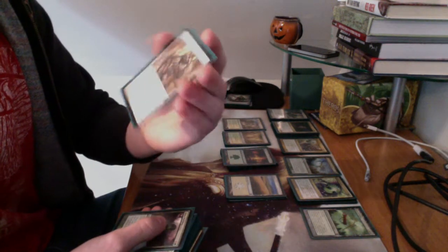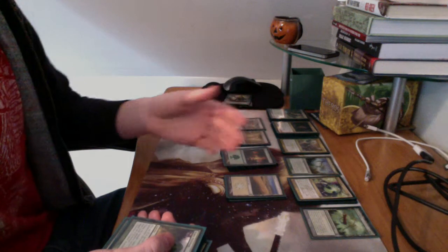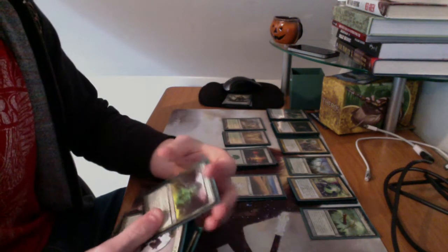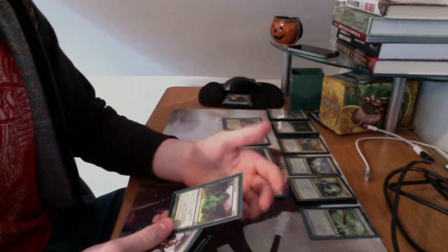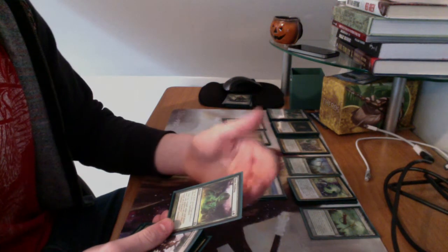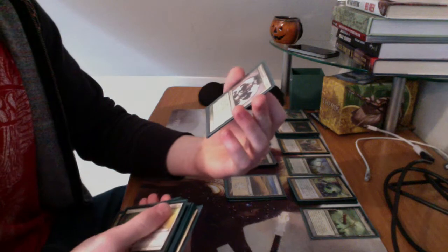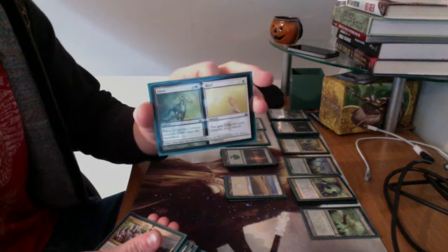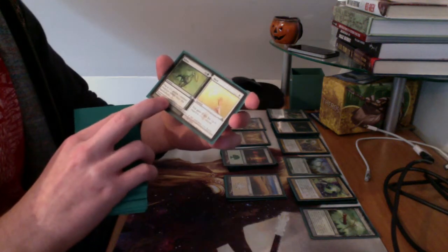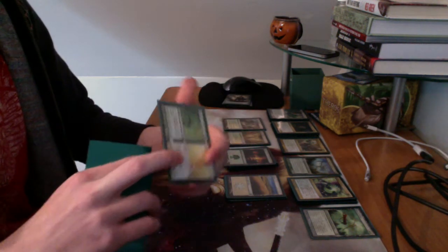I have Rootborn Defenses — it has Populate, and all creatures are indestructible this turn, so I can copy a creature and then all my creatures are indestructible. I have a Slime Molding, where I pay one green and X mana to create an X/X green ooze creature onto the battlefield. I have two Centaur's Heralds — they let me destroy a target artifact or enchantment and then I get to Populate. I have an Alive and Well card — the main reason I liked this is it puts a 3/3 Centaur creature onto the battlefield and I also get to gain two life for every creature I control.